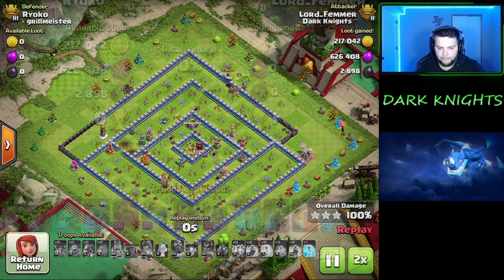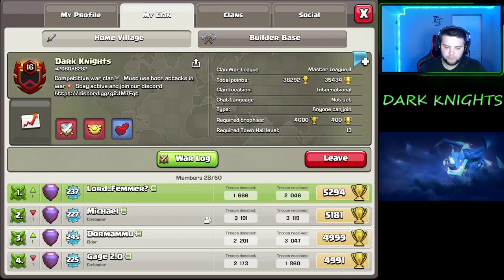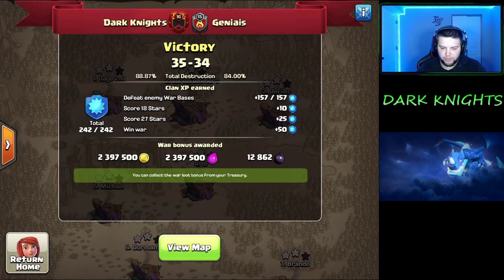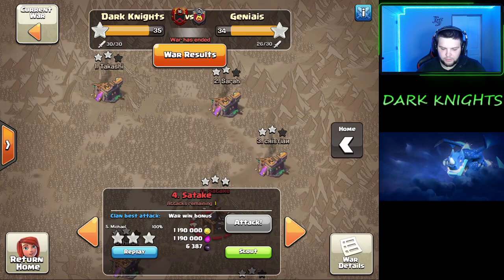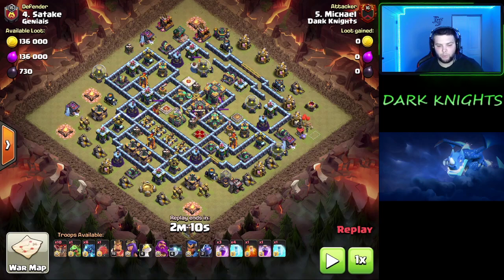Another triple. And I have one war attack I want to show that showcases when you don't need to bring zaps, from my man Michael, the beast himself. This is a base that you see a lot in wars and Legends League — it's one of those bases that tries to be anti-air and anti-ground at the same time.